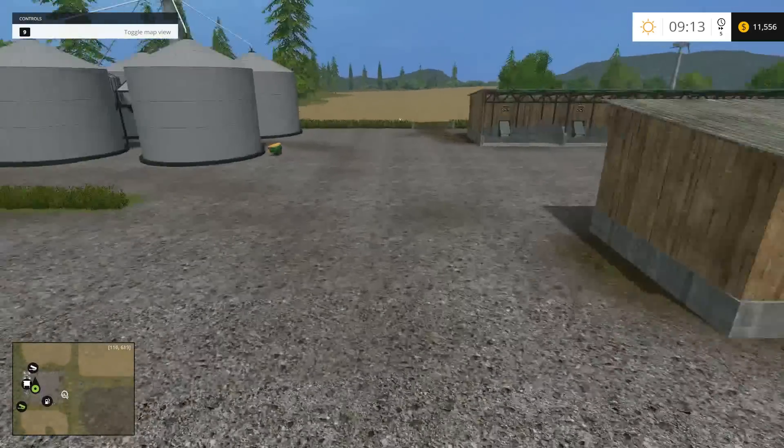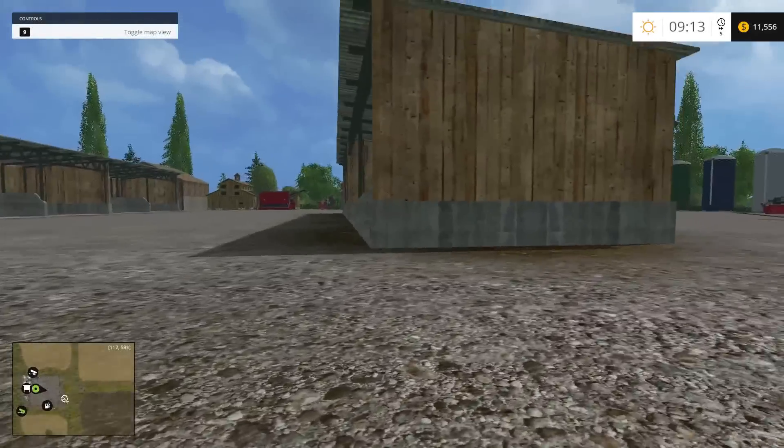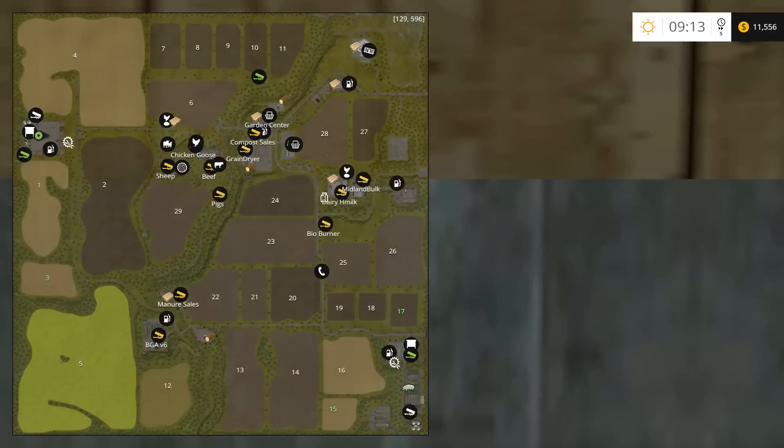Let's come in for a landing and wrap this up. There you go guys — this is the Sherwood Park Farm version 1.0 by Stevie. The file size is 787 megabytes. Additional information will be down below, as well as the links. There will be three links: one for the map, and two links for Farmer Andy's mods — the tanker pack and the animal transport. Be sure to download those two. I hope you enjoyed that review and I will see you in the next one. Take care, guys.